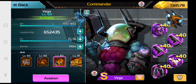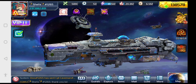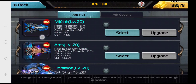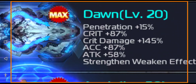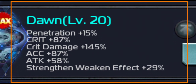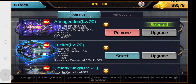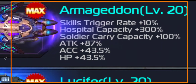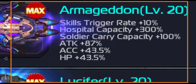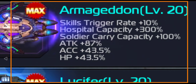What I like to do to help boost my chances is run the Armageddon hull. You'd expect the Dawn hull with its penetration stuff to do better — Penetration 15%, Critical 87, Critical Damage 245%, Accuracy and Attack, and Strength Weaken Effect. But when you have the Armageddon running with Skills Trigger Rate, Hospital Capacity, Soldier Carry Capacity, Attack, Accuracy, and Health Points — even though the Hospital and Soldier Carry aren't exactly too useful when you're doing a one-slot bust — the Skills Trigger Rate is what really makes the difference. The Attack, Accuracy, and Health Points also play a part because you're giving your soldiers what they need.